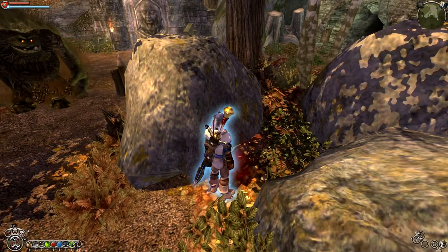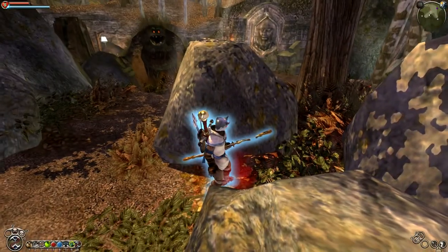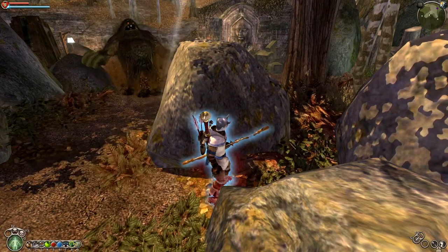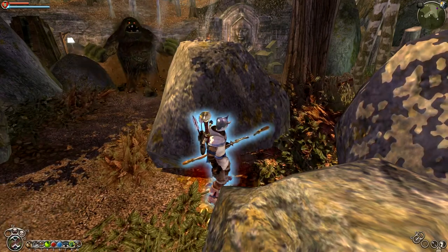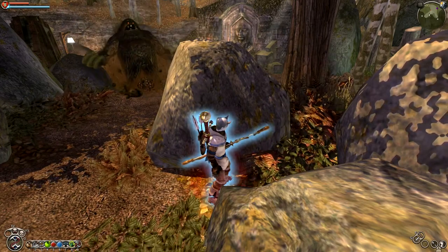First things first, you're going to want to pull out your bow — you definitely need your bow for this. There's a really weird mechanic in this game where the longer you hold your bow drawn, the higher your combat multiplier becomes, and there seems to be no limit to this. So basically, if you hold your bow drawn for like a minute or two, you end up with like a 25 combat multiplier.